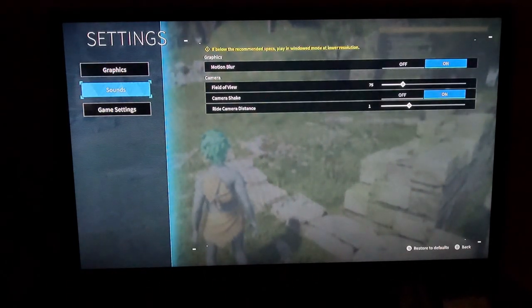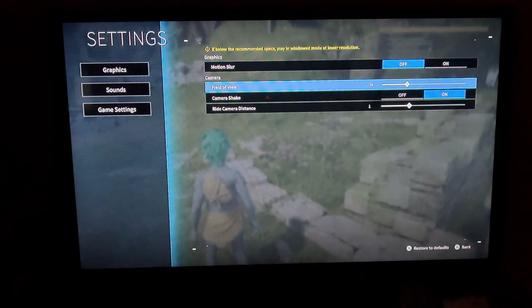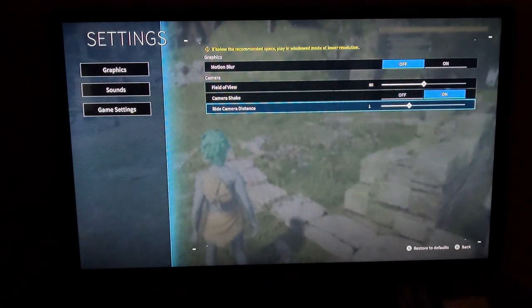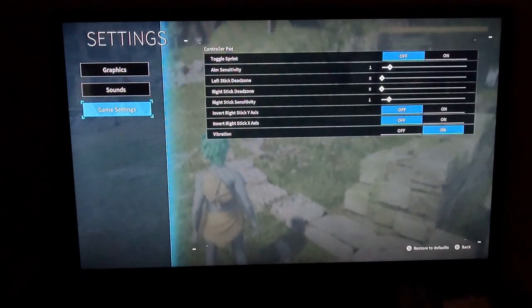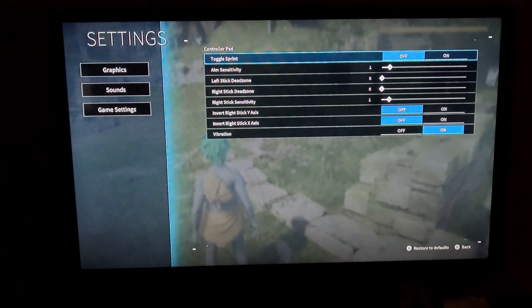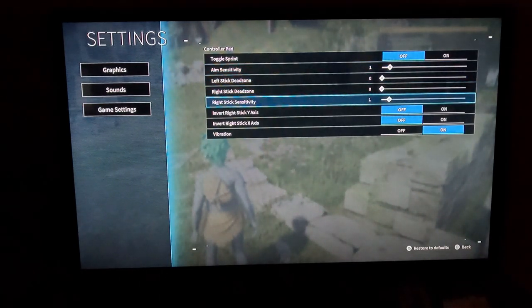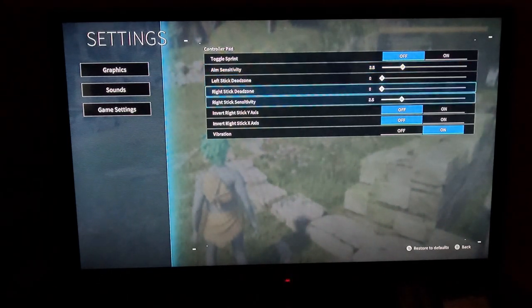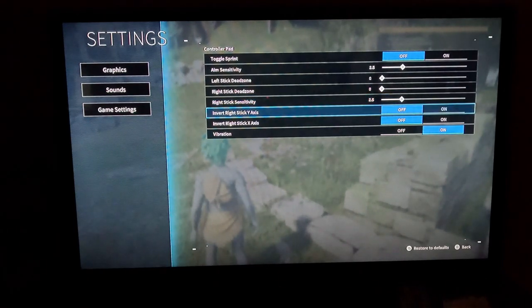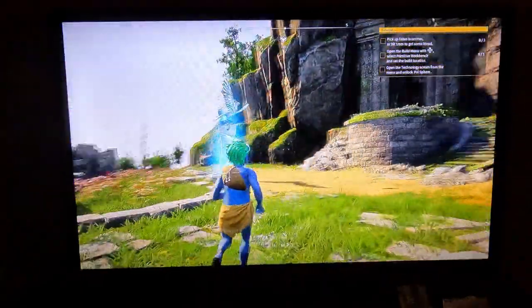Graphics, motion blur — turn that off. Field of view, let's do 80. Camera shake, ride camera distance. Game settings, toggle sprint, aim sensitivity — let's turn it up a little bit, 2.5. No vibrations. All right, that's better.